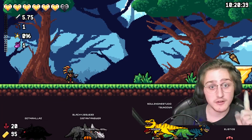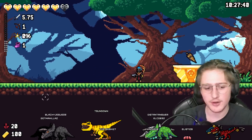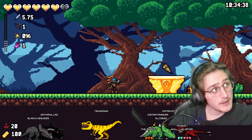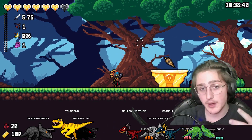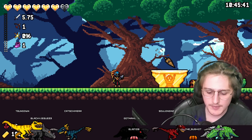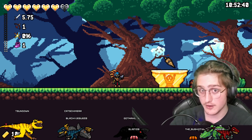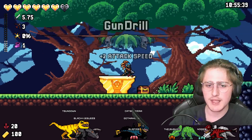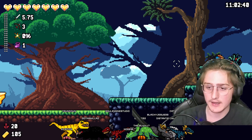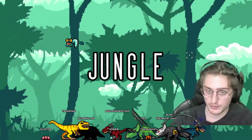I also made it so that certain enemies don't appear unless you've killed the boss. For example, in the first area those blue flying pterosaurs that aim and shoot toward the player don't start appearing until you've killed the boss at least once. I'm hoping players can have an easier experience when they first play, and once they're good enough to beat the boss, I introduce harder enemy AI. Hopefully it keeps the game feeling fresh and incentivizes players to keep playing.